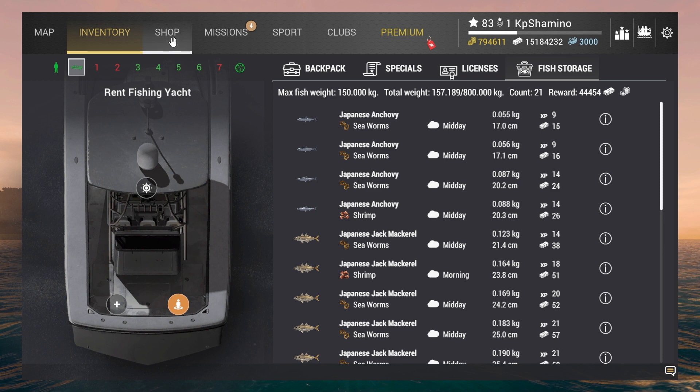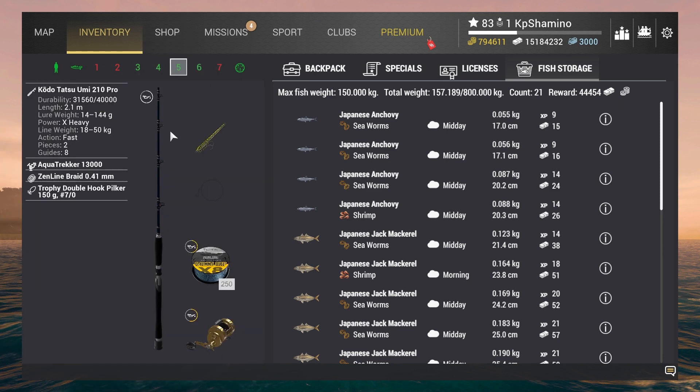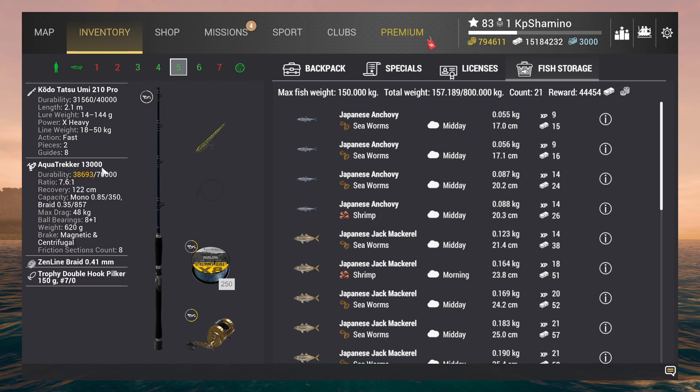Here's my setup: the Tatsu Umi 210 Pro — that's the level 83 rod with normal currency, a very low strength setup, but easier with higher fish. The Aqua Tracker 13000 reel, Zen Lion Braid 0.41mm line, and the Trophy Double Hook Pilker 150g/70. I'm going to complete the quest now.